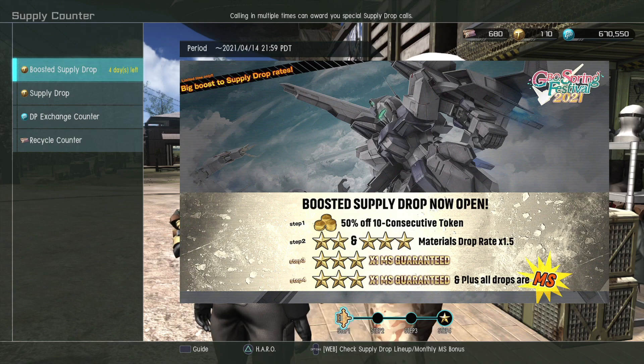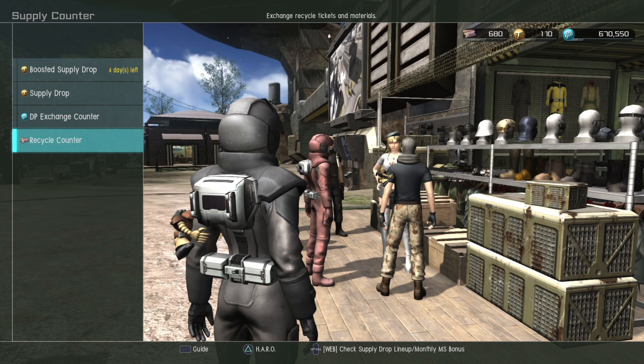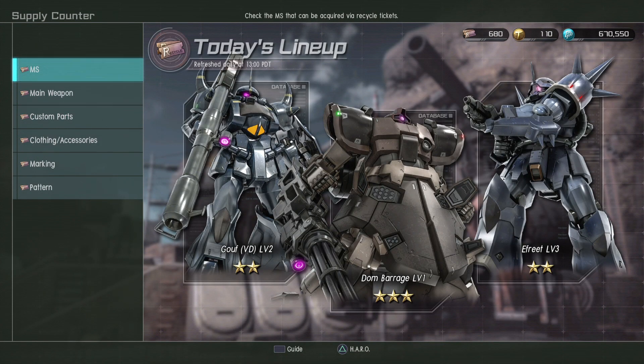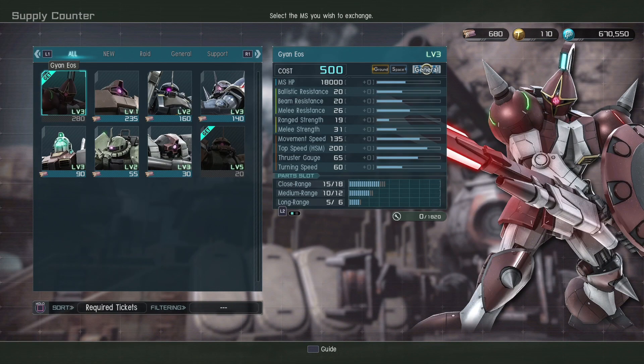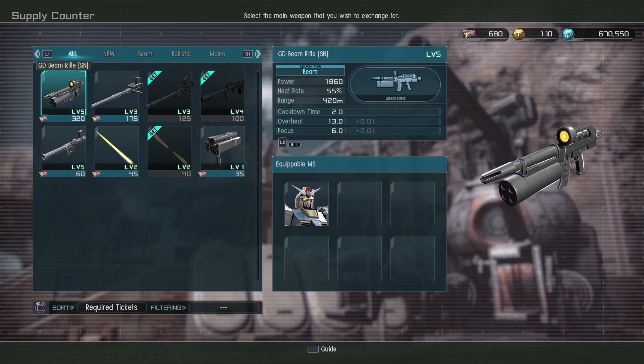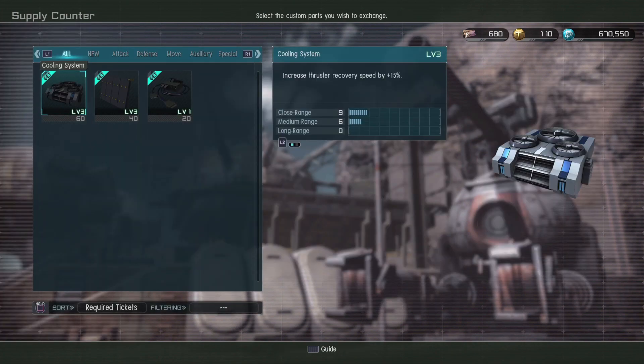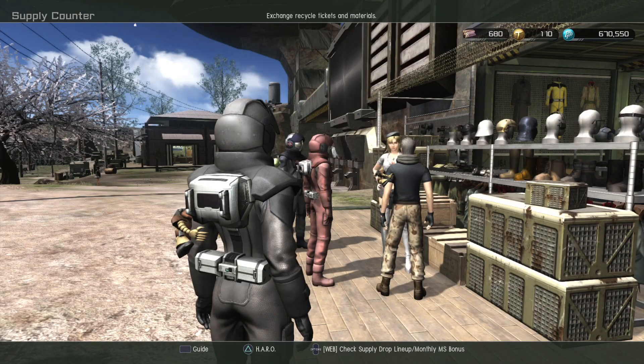Even though this is a flight unit, I don't think I'll use it in the air very much. I'm pretty much just getting it because the Zero Shiki looks really, really pretty — it's a fantastic design. I'm just spinning for it because of that reason. It looks really cool.